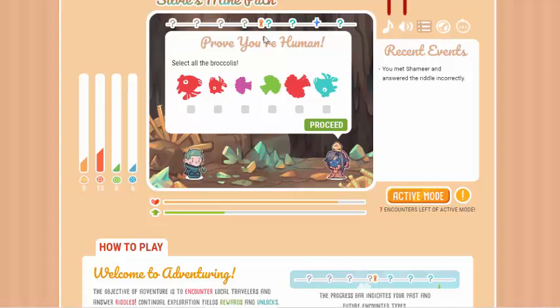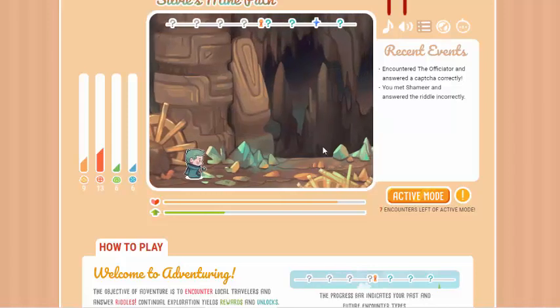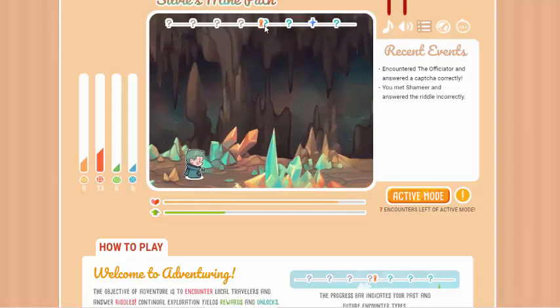Occasionally, in between the question marks, you'll come across captchas with a funny little sentence of 'prove you're human.' Just select the items that match the object. Fortunately, they don't have any color ones, which would be tragic for me because I am slightly colorblind. And then you'll continue moving on slowly until you get to the next riddle.